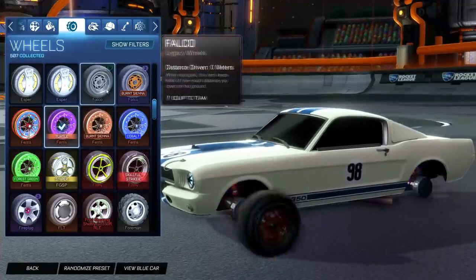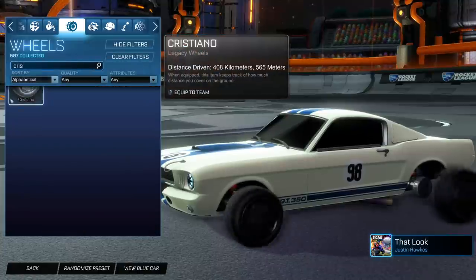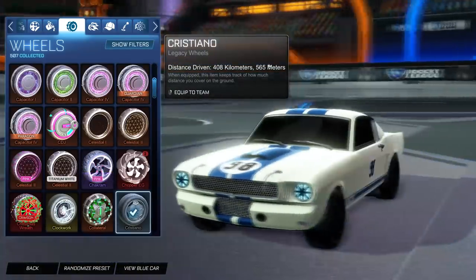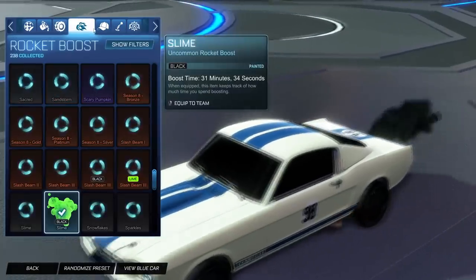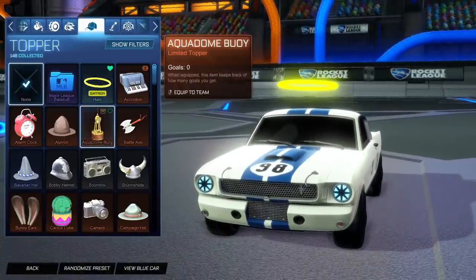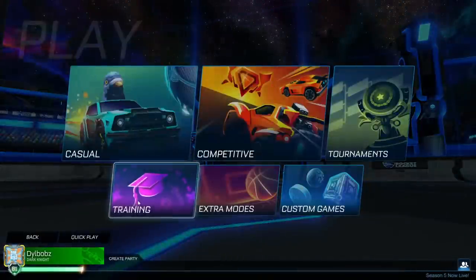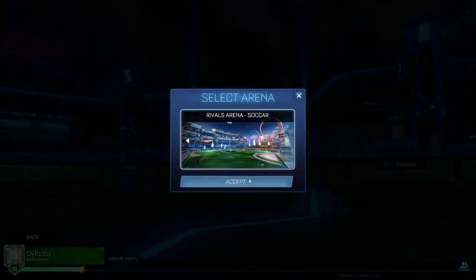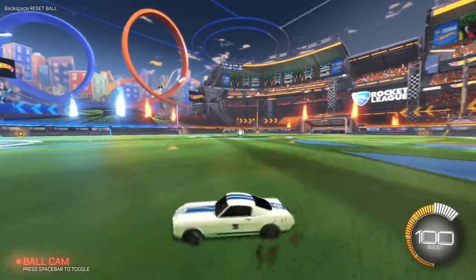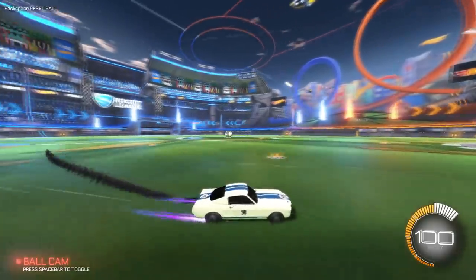These are the wheels for the Shelby. If you want to go for the classic look, you use those wheels. But if you want to be a tryhard, you go for something like Cristiano wheels and get yourself a nice decal to put on it. I believe this is the Dominus hitbox — I might be wrong though, it could be the Breakout. But let's take a look at this thing in game. You can put different toppers on it, but let's just have a feel for it in game and see what it looks like from your perspective. This does not look like Rocket League anymore.